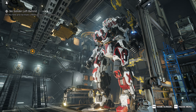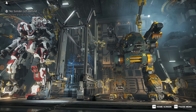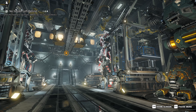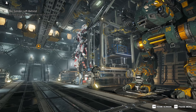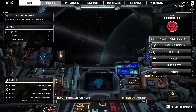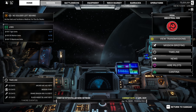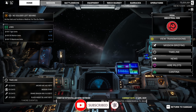Hey, welcome back to more MechWarrior 5: The Dragon's Gambit. In the last episode, we were forced to buy a mech and ended up with a Grand Dragon - that thing was awesome. It was one of the new variants. We got this one for doing a mission. We were fighting the Caballeros, we beat them, and now we're on to other things.